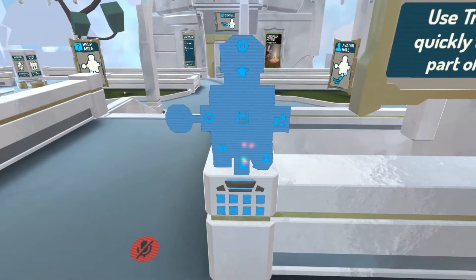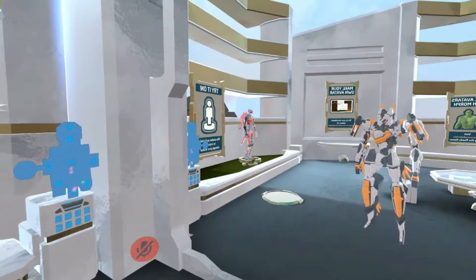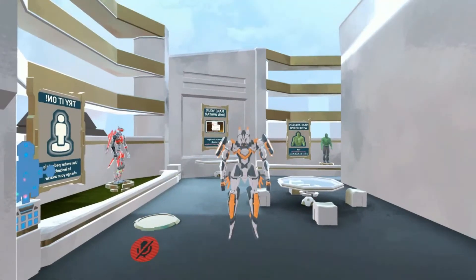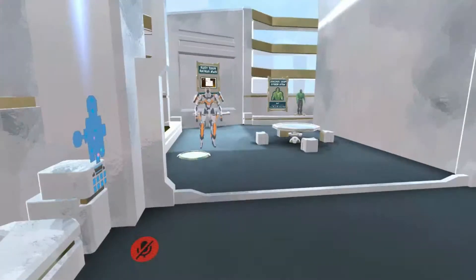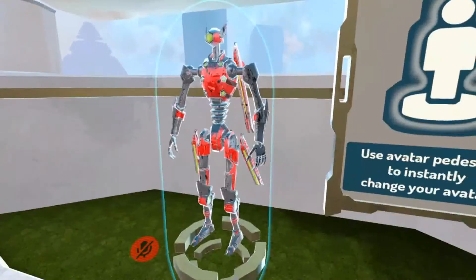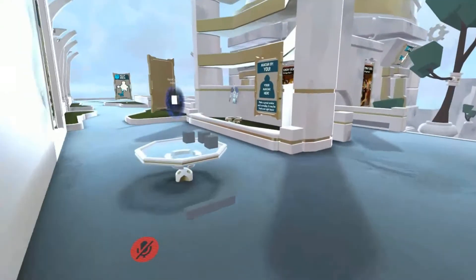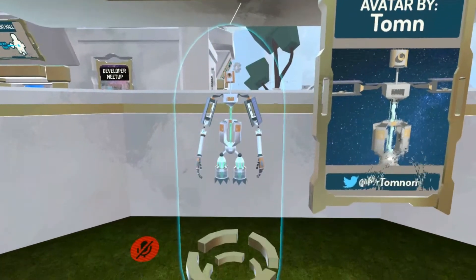The first location we're going to is the Avatar Hall. As you can see, we have a mirror here similar to the original hub — it's a little bit smaller than the original hub, which most people are probably not going to be too happy about. But I imagine it's going to end up getting just as much traffic as the original hub's mirror room. It also has additional user avatars that we can pick from — you can choose any one of these.